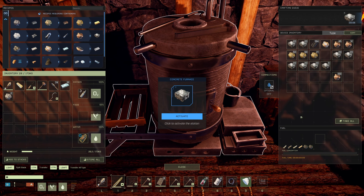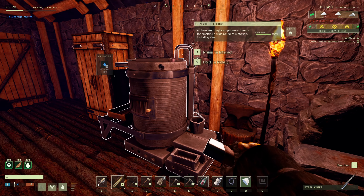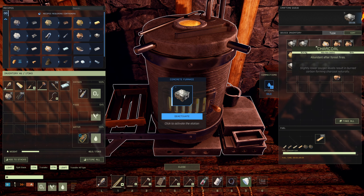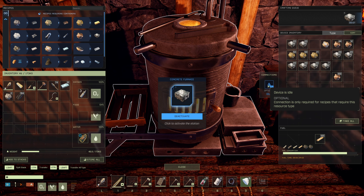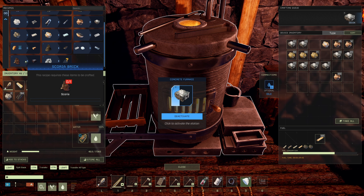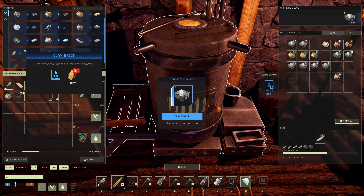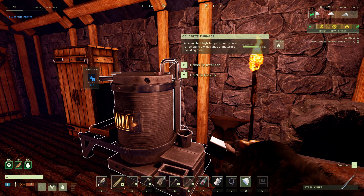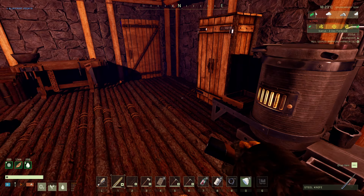The other issue — I wonder if I should go ahead and hook up this guy. It's off right now, right? We'll see how much water it drains while running compared to how much we have in the rainwater reservoir. But this will cause this to cook faster, which doesn't suck. We can do that right now. Let's grab some wood — it must have run out of wood. Let's see how much it uses. Why is it idle? Connection is only required for recipes that require this resource type. What recipe could possibly require water out of here? Clay! So it's only for processing clay that we need water.